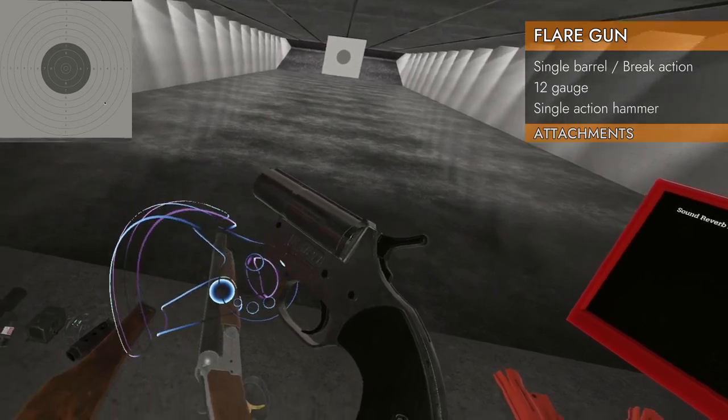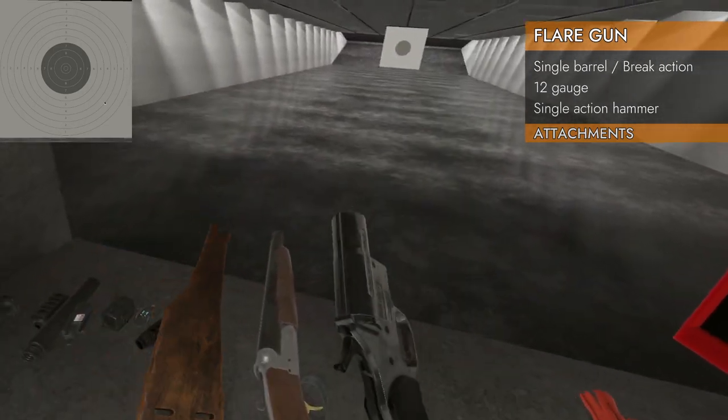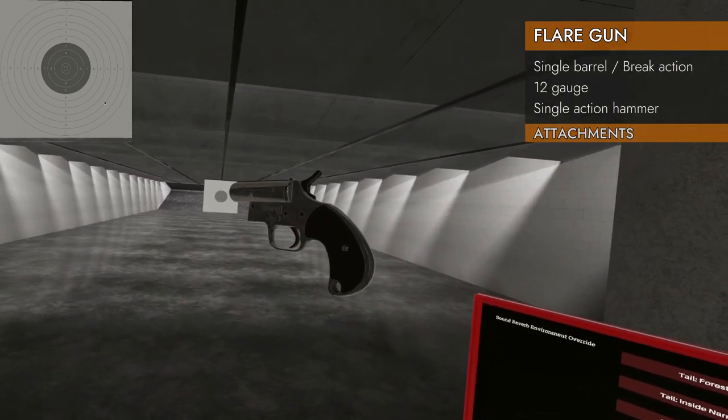Does it have a foregrippable area? No, it does not. How about a stock? No. Well, it doesn't really matter — there's no recoil on it anyway. So no attachments, no surprises.